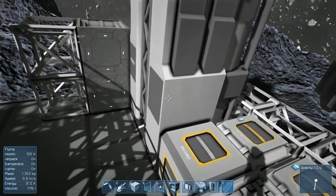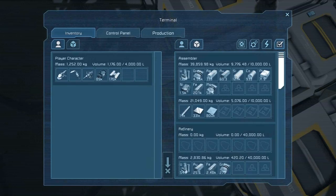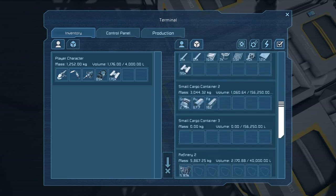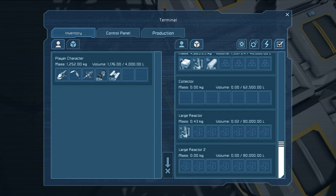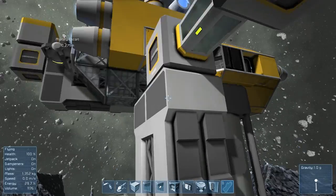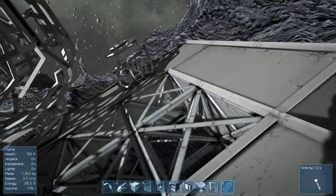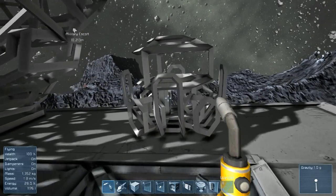Another thing I did is I went up in that ship and moved everything down here. So as soon as I'm done with this drill ship, I'm going to make a gravity generator down here. We should probably do that now because that ship only has power on for the gravity generator and it's kind of wasting power. So let's take a little detour here and do this really quick.